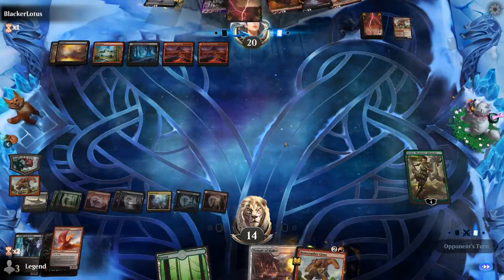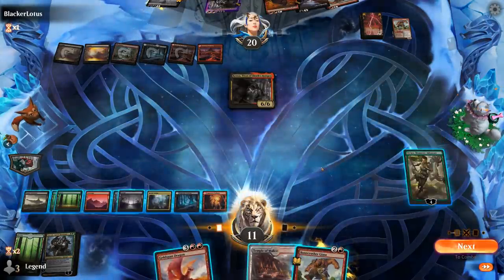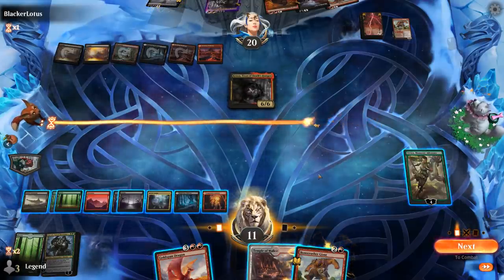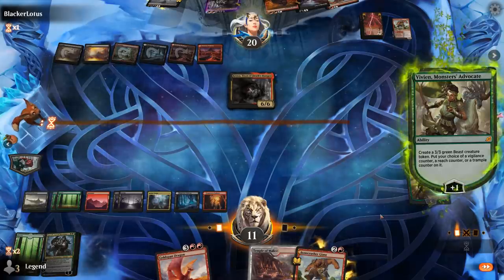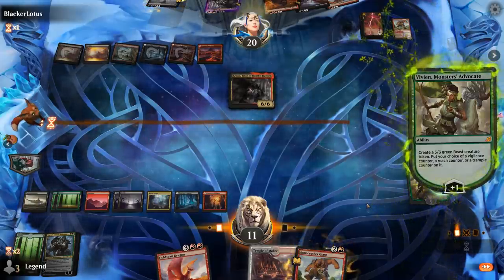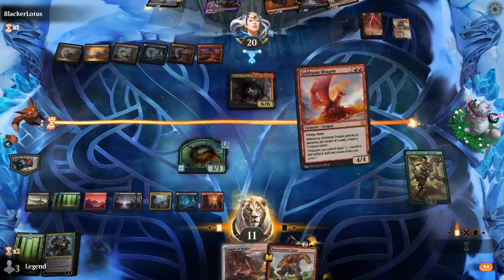We don't want to minus Vivien since drawing Garruk is pretty good here. Instead, we plus to make another Vigilance token. If they Heartless Act our Goldspan, we get a Treasure. Bonecrusher and the token can double-block Kroxa, which is fine, and we still have Vivien in play. Goldspan and Bonecrusher stay on defense while we consider whether to play a Temple.